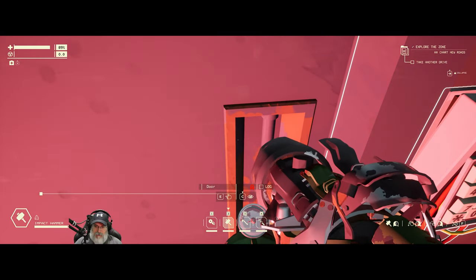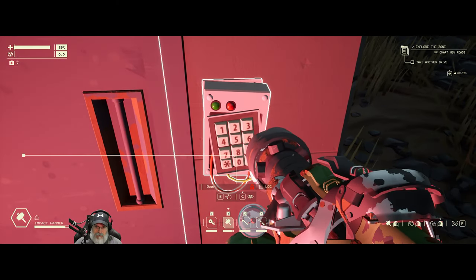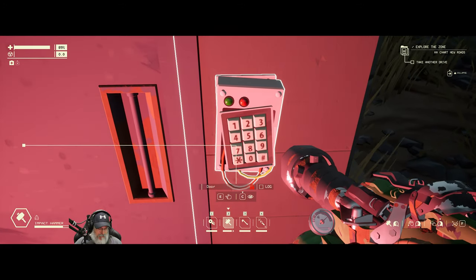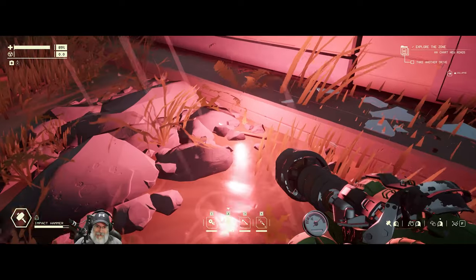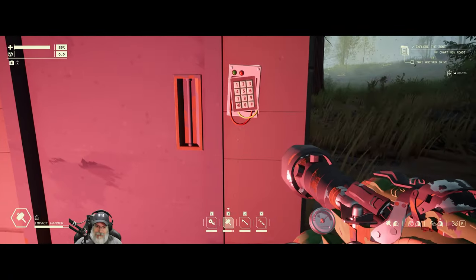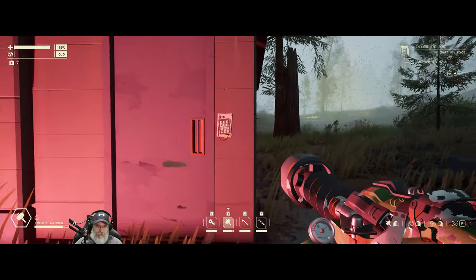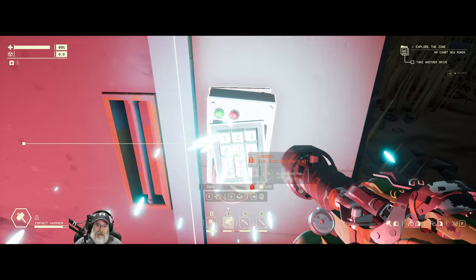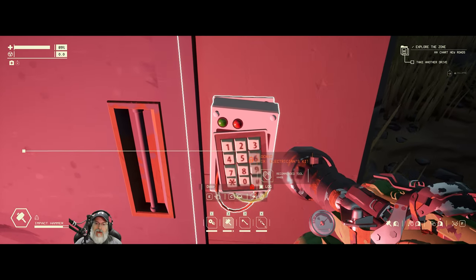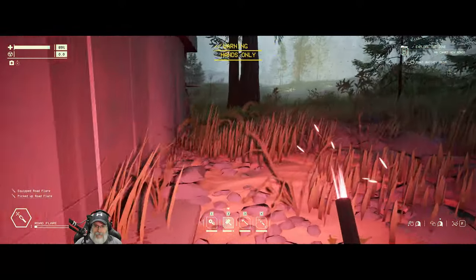I think it's a little too much for the impact hammer. What if we break this? What if we scan it? Logbook - broken keypad, door recommend. We need an electrician's kit to fix it. I have one of those back at the base - good to know.